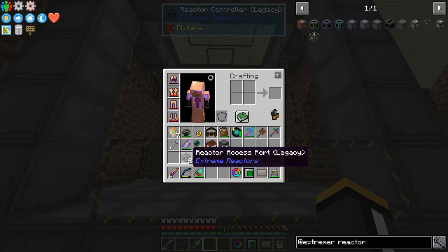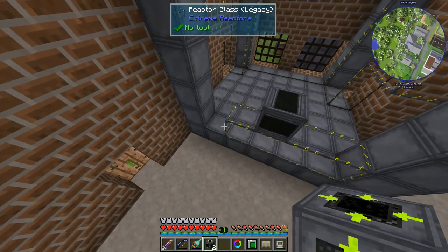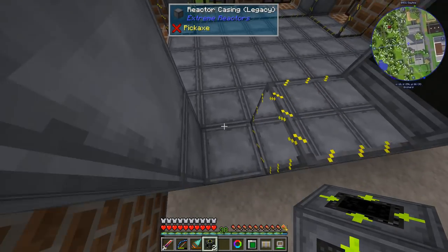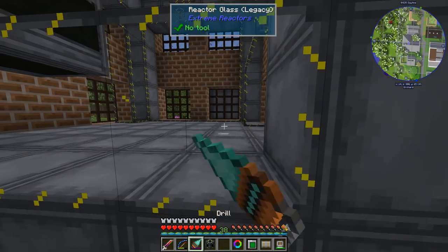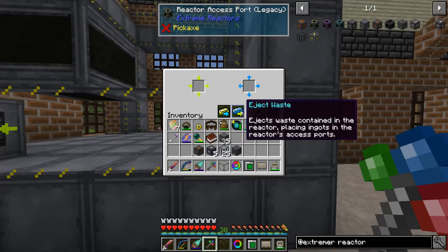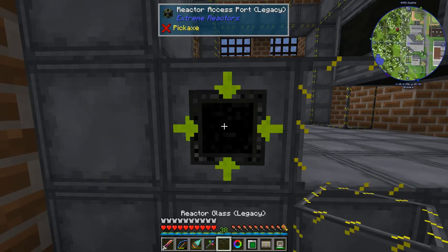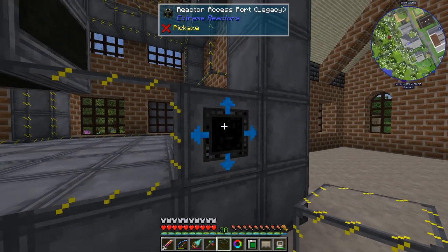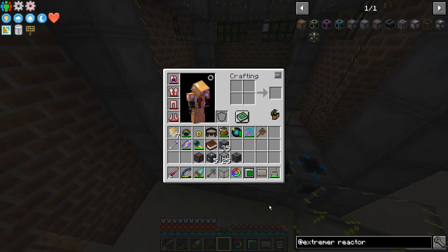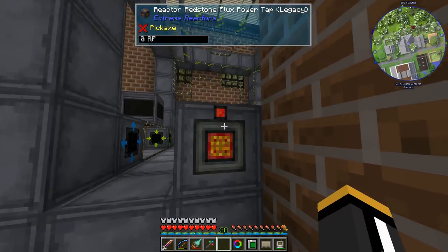Putting our reactor controller right here — this is the block we'll click to access the controls. The access ports are where we're going to input our fuel — yelloworium or uranium. I'm going to put one access port on the front so we have access to it, and another one over here. One of them is going to be input and the other is going to be output, set to outlet mode. So the yelloworium goes in here, and the waste — which is called cyanite ingots — comes out here, and we'll have pipes to pull that out. The redstone flux power tap is obviously where we're going to be pulling power from.